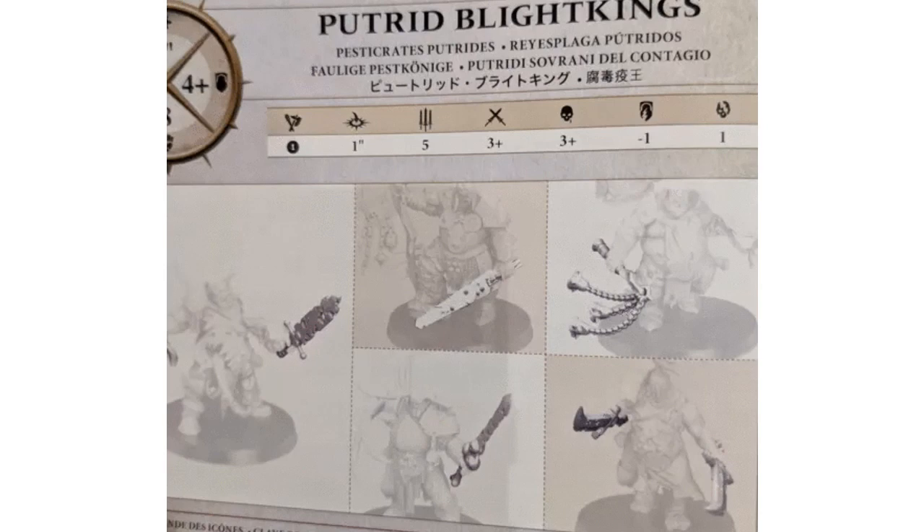Now, comparing this to the old stat line, I'm going to assume that our exploding 6s turning into D6s is not going to be the case anymore with this stat line, because this is actually, on its own, better than the exploding 6s stat line. That 5 attacks turns out to equate to more wounds than the exploding 6s with 3 attacks does. And here we also have rend, where the original War Scroll did not have rend.